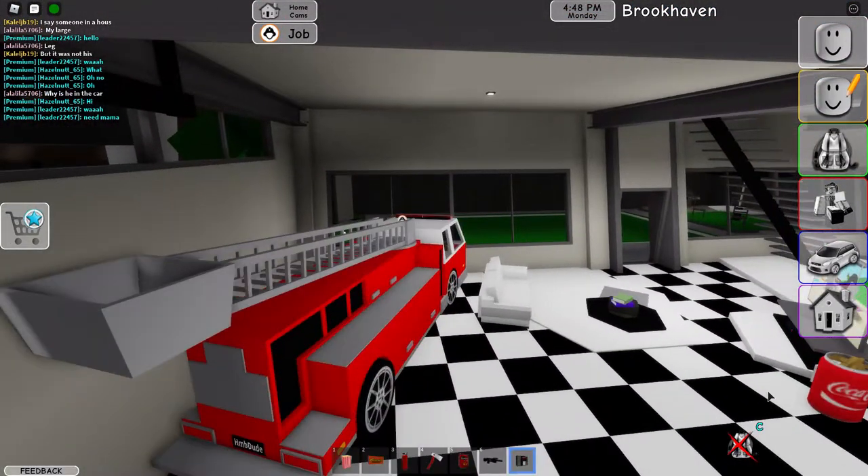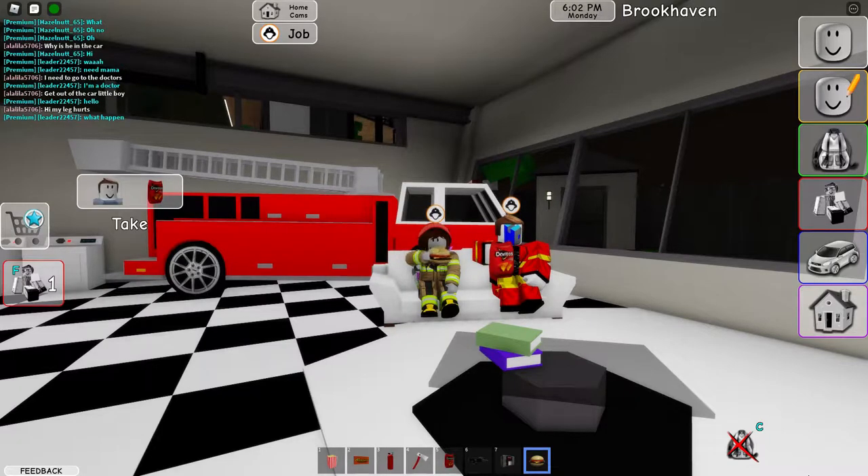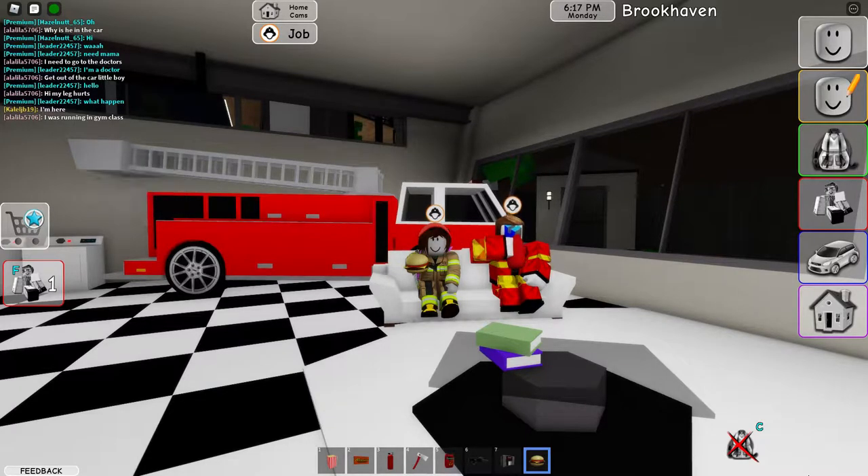Alright dudes, so that was Brookhaven. I'm not sure what it meant by Easter update — I'm guessing they had some Easter stuff in here. It was fun for what we played. It's a role-playing server so you can spawn almost any item or car you want and play any role. Pretty sure most people who play Roblox are familiar with Brookhaven. We played firefighters — no actual fire, but we did run into a bank robbery that we tried to stop. It was fun.